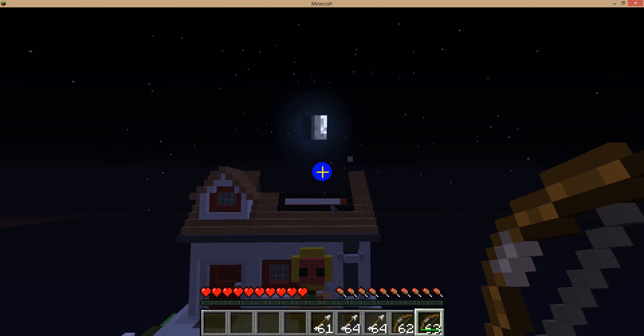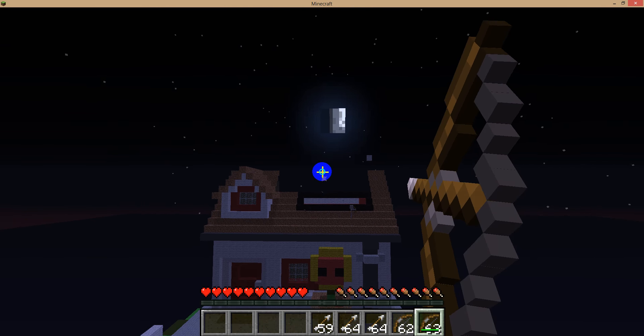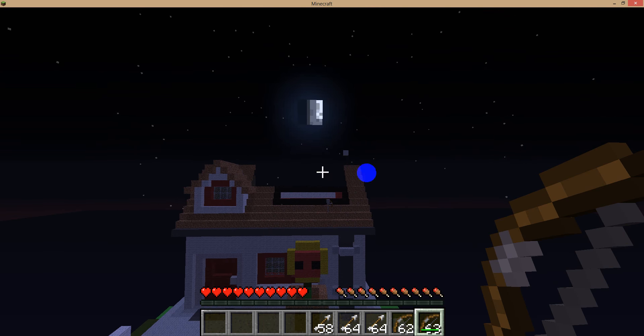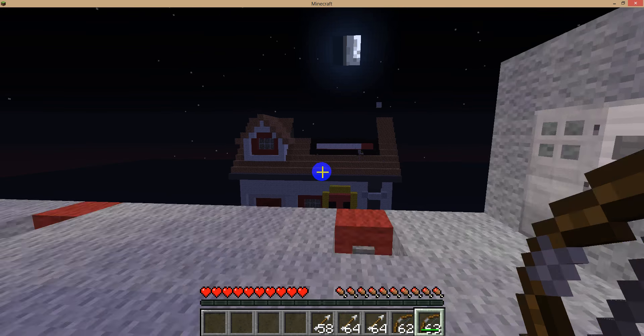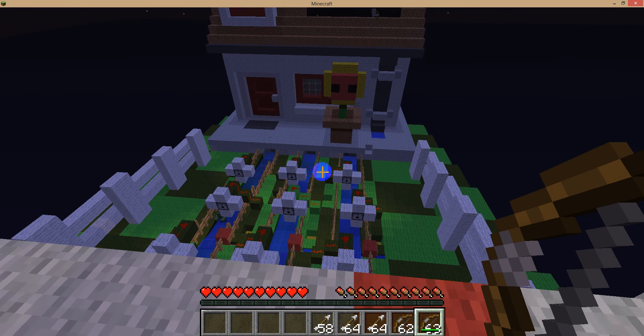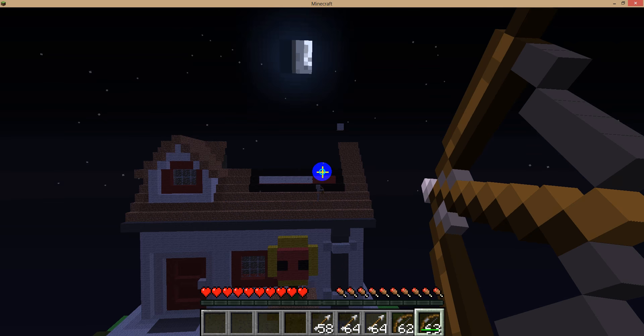So this is the bar. When it's full white, that means I lost. Here is the reset button. Reset — repeat until health is red. But I want to see what happens when it's full white.